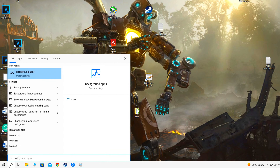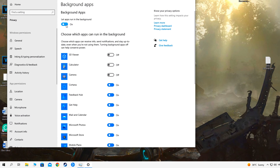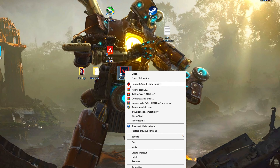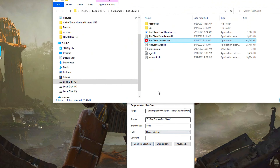How to boost FPS in Valorant. Go to Windows search and type background apps, then turn off background apps.